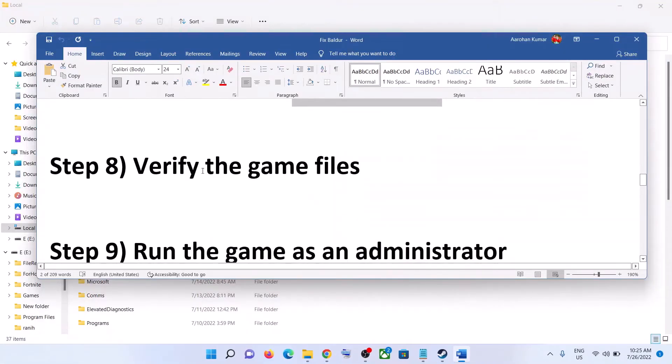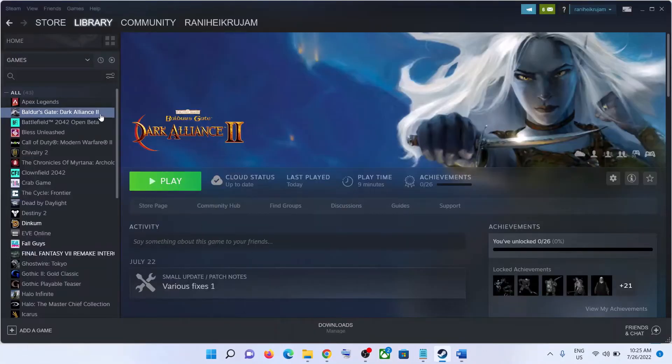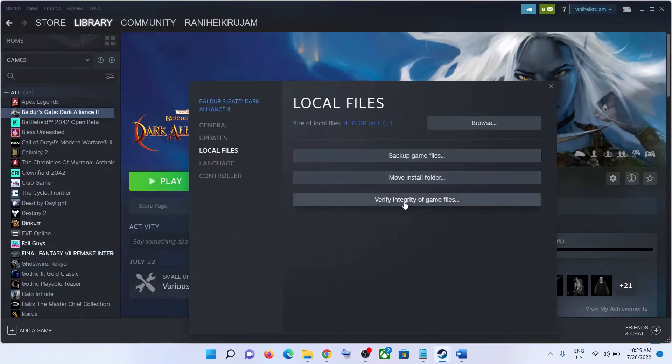The next step is to verify the game files. Go to Steam, right-click on the game, select Properties, go to the Local Files tab, and click Verify Integrity of Game Files. After the verification, launch the game.